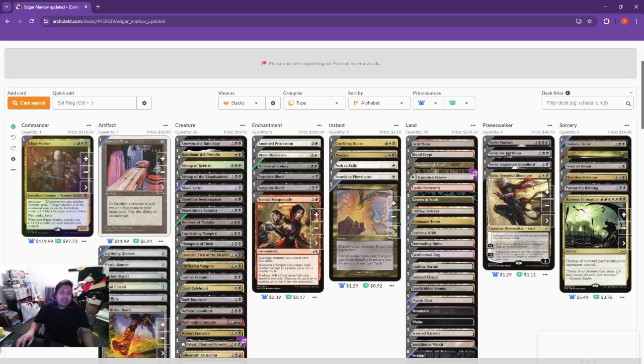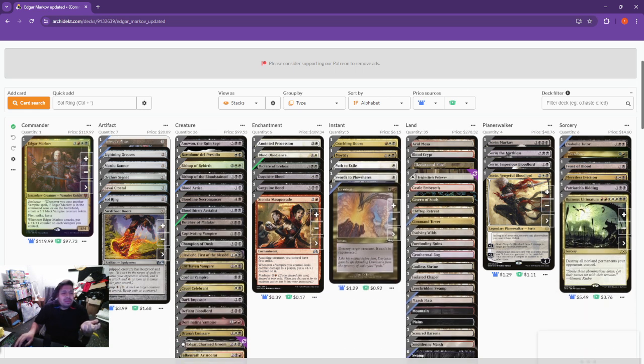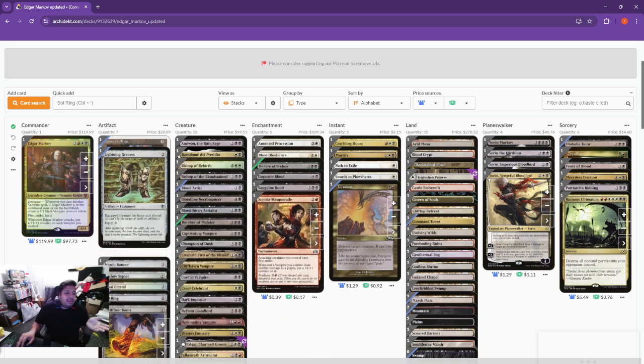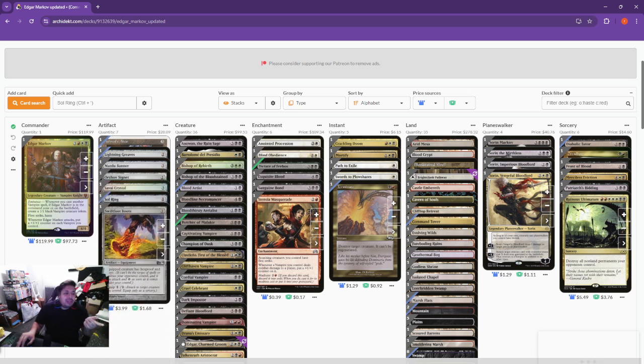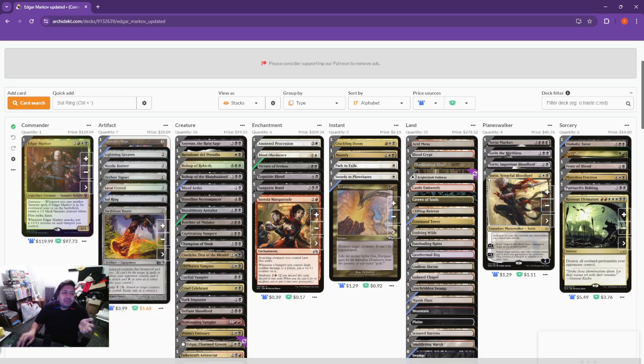Let's kick it off with the artifacts. We've got Ashnod's Altar, because there's an Aristocrat theme in it — you want to be able to sacrifice some of your creatures. Lightning Greaves, Mardu Banner, Orzhov Signet, Savai Crystal, Sol Ring, and Swiftfoot Boots. Edgar is one of those commanders that when it hits the board, people try to get rid of it, so you want to make sure you've got both Lightning Greaves and Swiftfoot Boots to try and keep him around on the board.